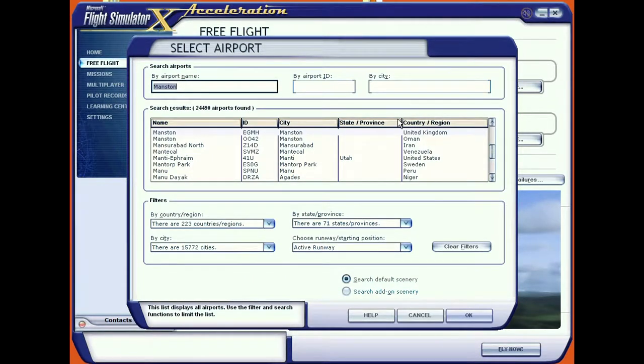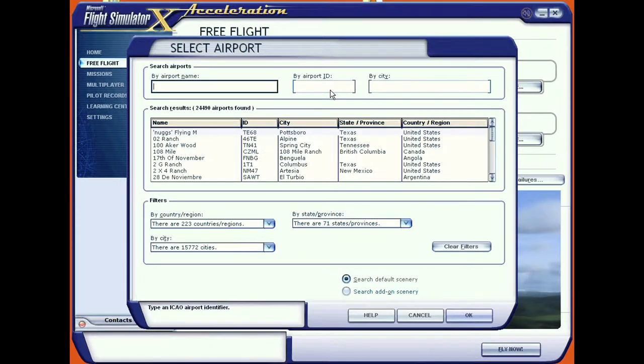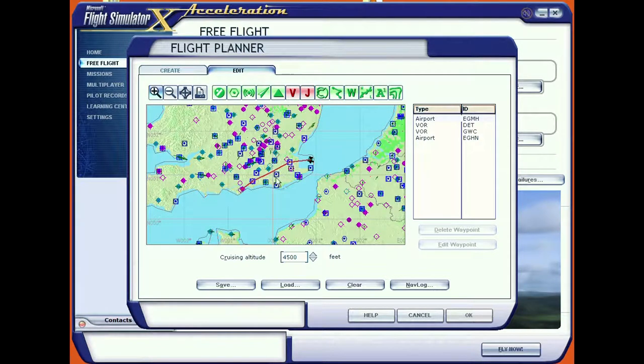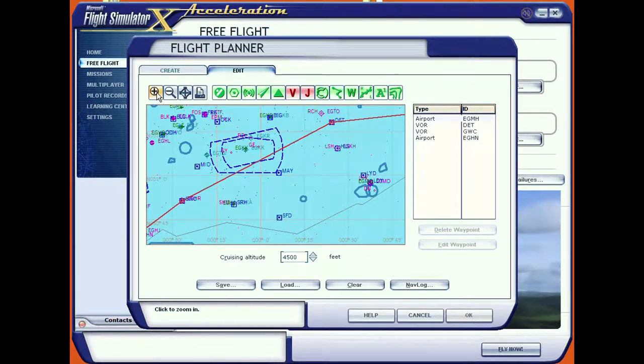The airport we're going to start from is Manston and we'll start from any small gate — it usually puts you somewhere right out of the way. The airport we're going to is Sandown, Hotel November, which you can put in any airport in the database. Double click on that and that's selected. We're going to be going down using visual flight rules — flying clear of cloud — and we'll go down VOR to VOR and find the route.